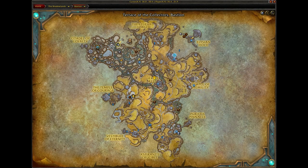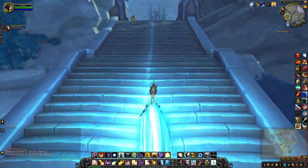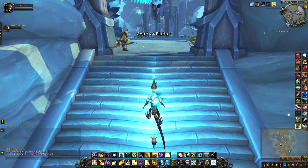In Bastion, I flew to — well, actually I took our little gateway since I'm Kyrian — to the Terrace of the Collectors, and then I used my rogue to pickpocket the first mob that was right here. I was very, very lucky.